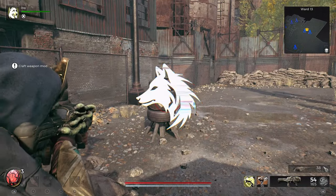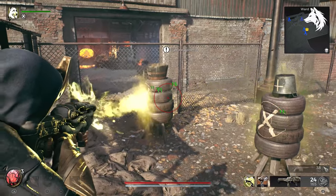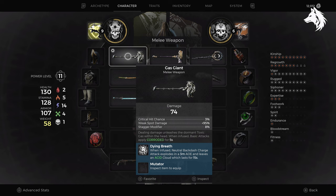Hello guys, Lenny here and welcome back to another Remnant 2 guide video. In this one we have a bit of a longer one where I'm showing you three different weapons. All will require three different playthroughs, but you get them kind of in the same way. Those weapons are the Nebula, Gas Giant and Spectro Blade.